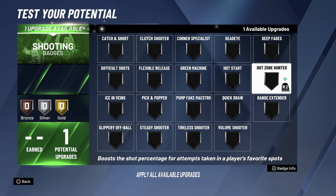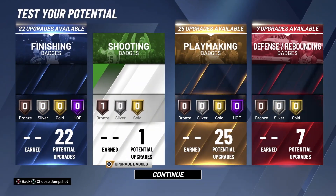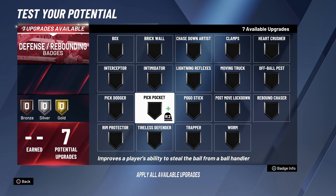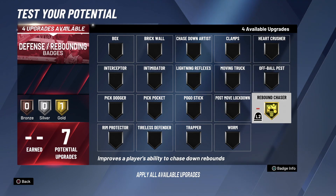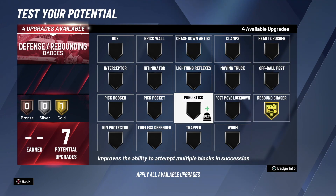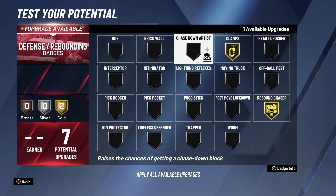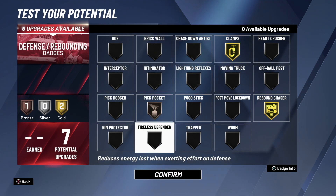For shooting we'll put on Hot Zone Hunter. Defensive rebounding — Ben Simmons is a good rebounder, so put Rebound Chaser. We could also put Clamps on gold, and then put Pickpocket on bronze.